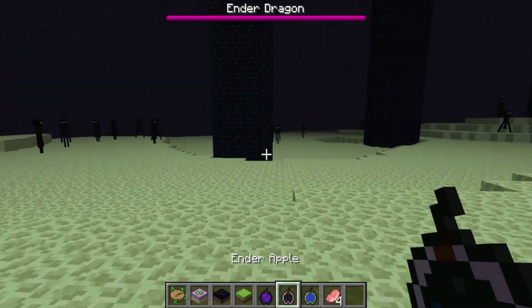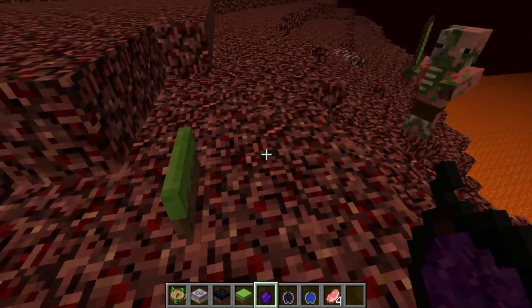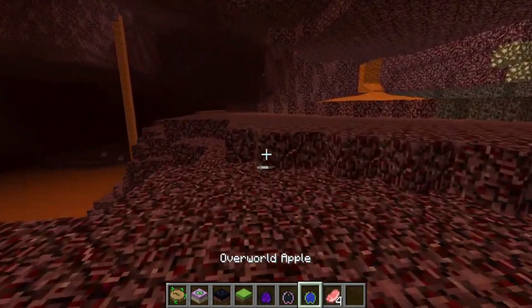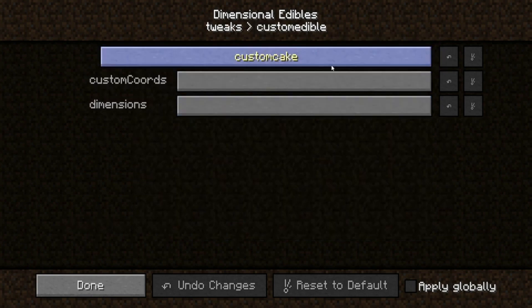This mod is fairly configurable. For example, you can actually add your own cakes and apples within this mod and use them in a mod pack. You can edit the fuel a cake will use, the teleportation coordinates the player is transported to, and enable or disable which ones you wish to be utilised.